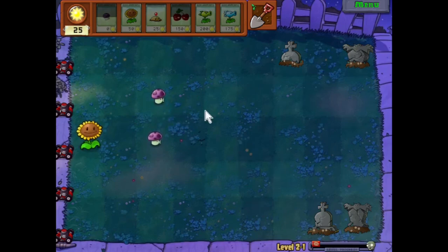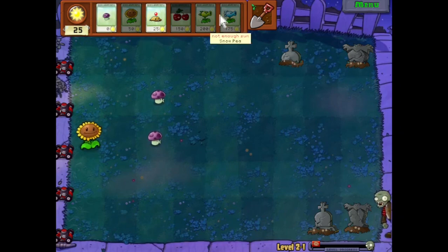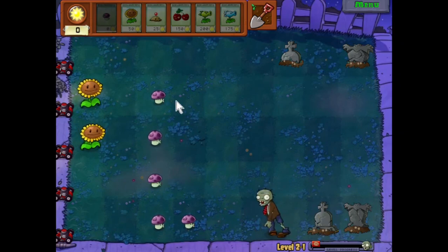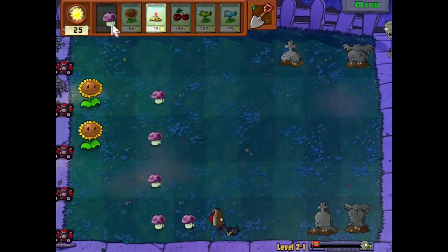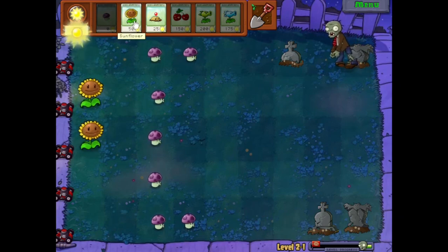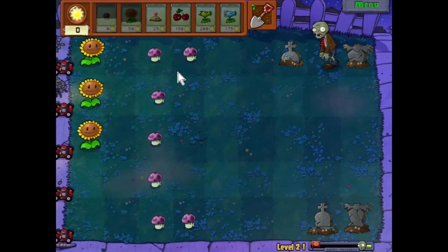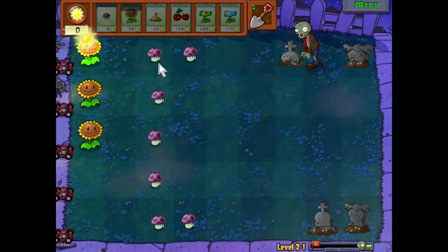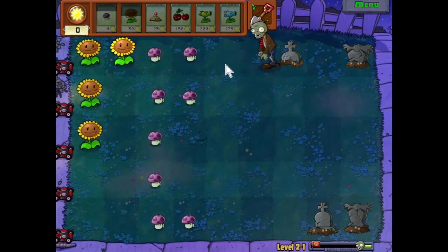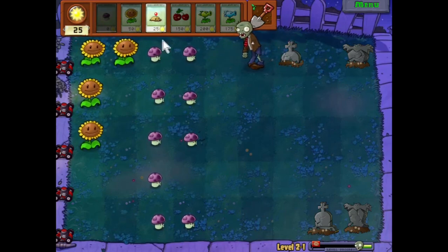I'll just put down the Puff Shrooms because I don't know where the zombies are. This should give a buffer of time in order to find the zombie and then counterattack it. These zombies get really close to the Puff Shrooms because they can't shoot as far. So I might actually be replacing Puff Shrooms with Scaredy Shrooms if it comes down to it — especially later whenever I have Sun Shrooms available to plant. I'll probably be using Scaredy Shrooms a lot more then.